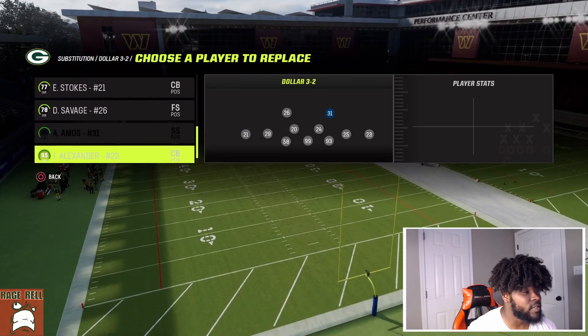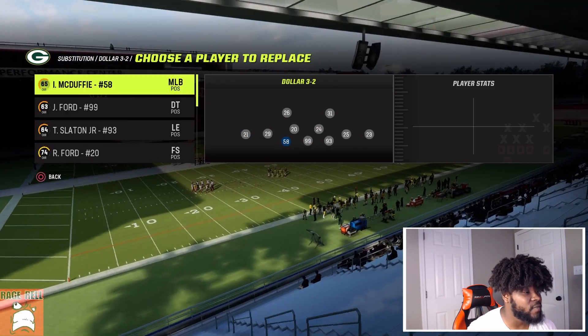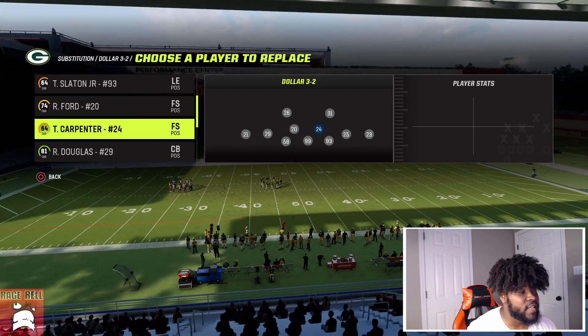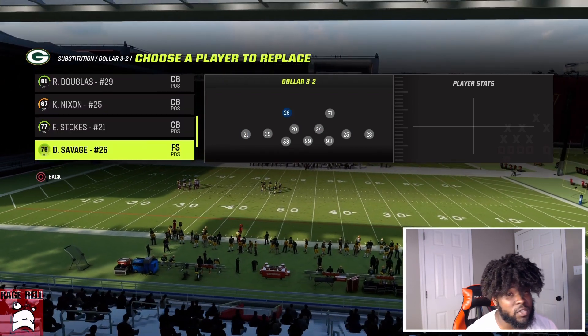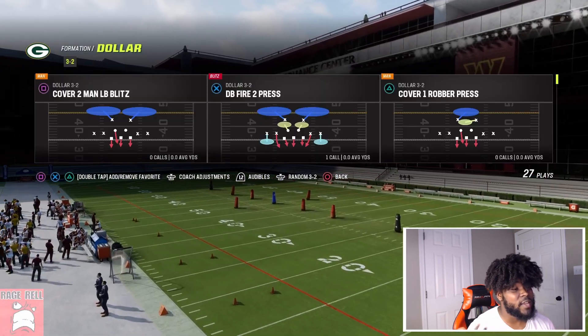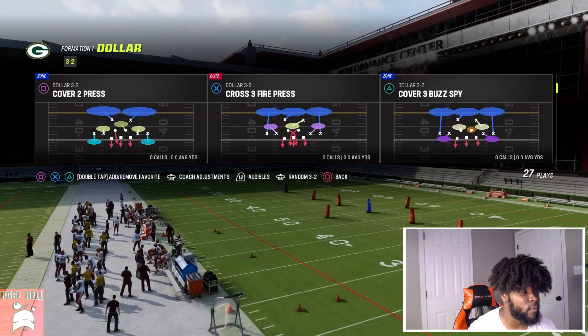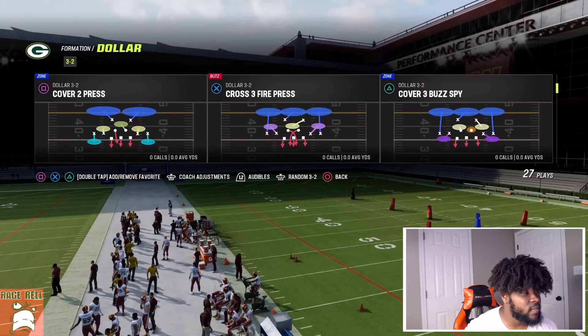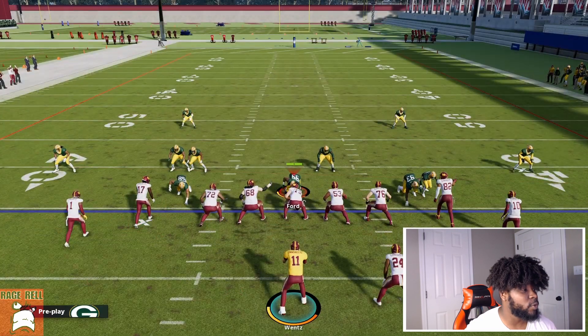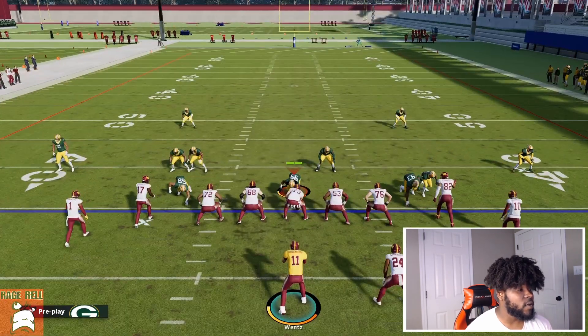All I did was sub out the defensive line so I can have a little bit more time to throw. I put safeties in at the linebacker position, which is most likely what you'll see when you load up online. We have speed all the way around with the DBs, which is why I like using the Packers — they have one of the fastest secondaries in Madden.